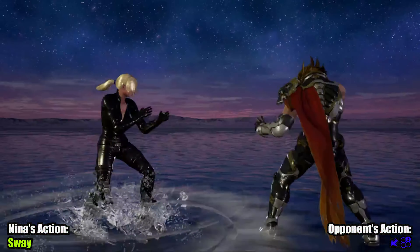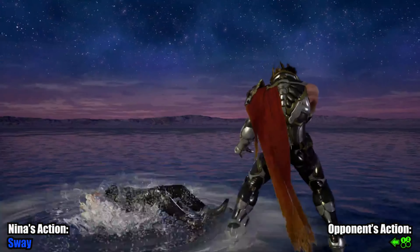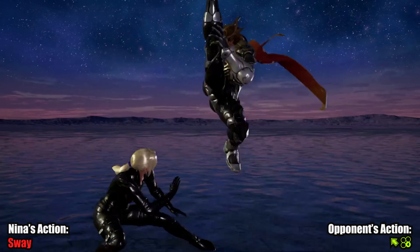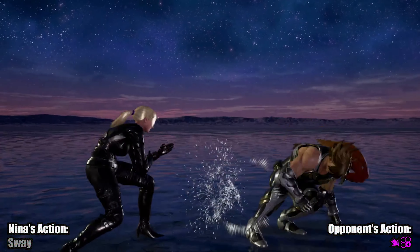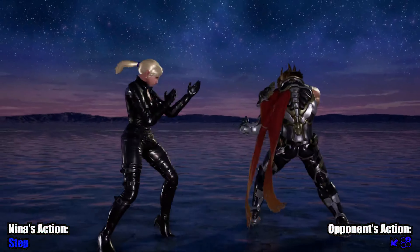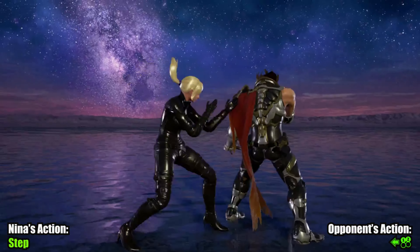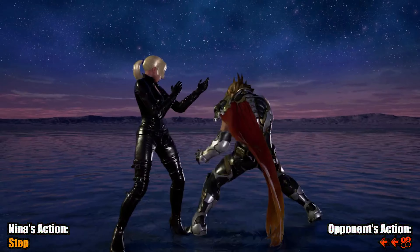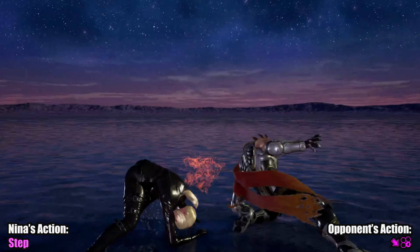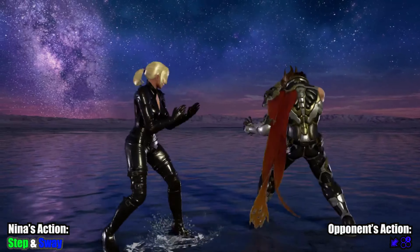Lars. Sway isn't too great here, especially if the Lars player is prone to throwing out any of his launches. You'll either lose half your life, or recover to block, but he could be safe — such as with up forward 4. Lars does however seem to have a pretty decent gap in his offence, and you can step to the right for most things. Back 1 can fill this gap, but the reward is so little. Many Lars players will use down back 4 to help in this situation, and this is where Nina's sway can give a slight upper hand to just stepping on its own.